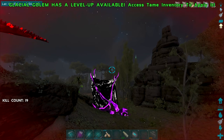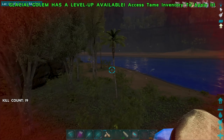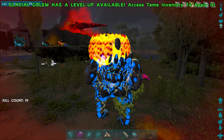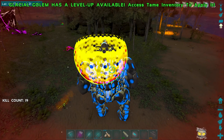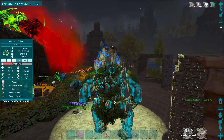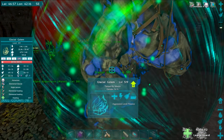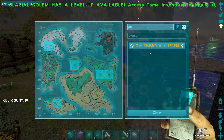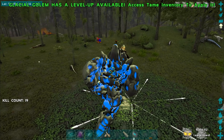Not bad - actually, absolutely terrible - but we got ourselves a good amount of essence, so that's nice. Unfortunately we're missing a dragon, so that's really sucky. If I can get one more reaper that'd be amazing. I think we learned our lesson on why we don't do this outside our base - they get inside and that's what we don't want. I want to kill like one more of these things. This area over here has been really good to us.